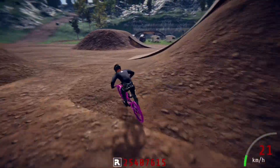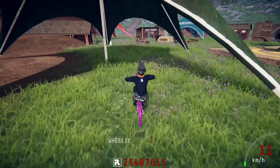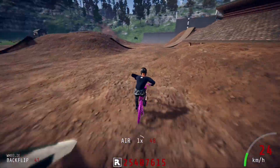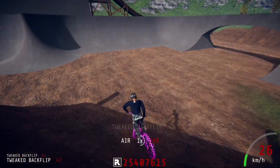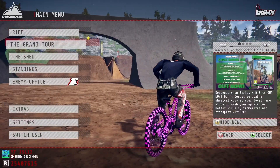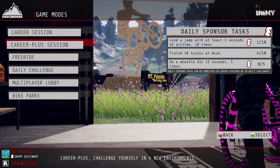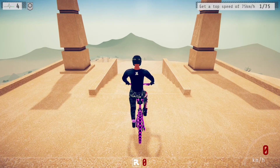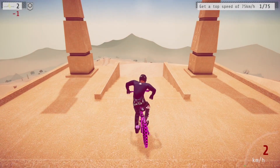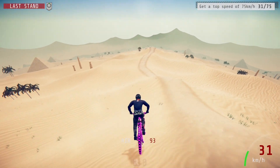Today I'm going to show you how to farm items in Descenders as fast as possible — including rare and extraordinary items so you can get cool bikes and cool stuff. The first thing is you want to make sure you're on the enduro bike. Go into the shed, press X, and change to the enduro bike. The second thing is you want to make sure you've got the desert map. Then you want to bail until you're down to last stand, and complete the first run with normal tricks.